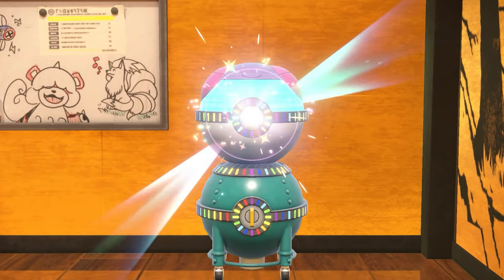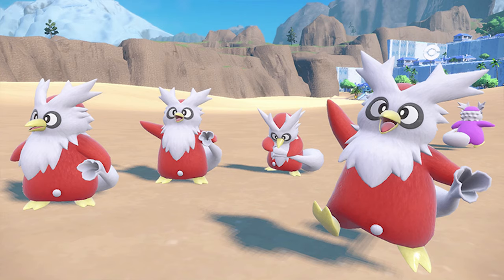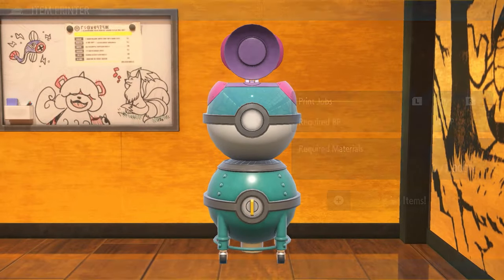Also keep an eye on Mass Outbreak events in-game. As of recording, there's a Deli Bird event happening over Christmas, and they have very good material weighting percentages — great to take advantage of while the event runs. You can combine going for shinies with farming materials for the item printer. But if there are no Mass Outbreak events running, the Blissey and Chansey method we've covered today is always going to be a reliable way to get materials quickly whenever you need them.